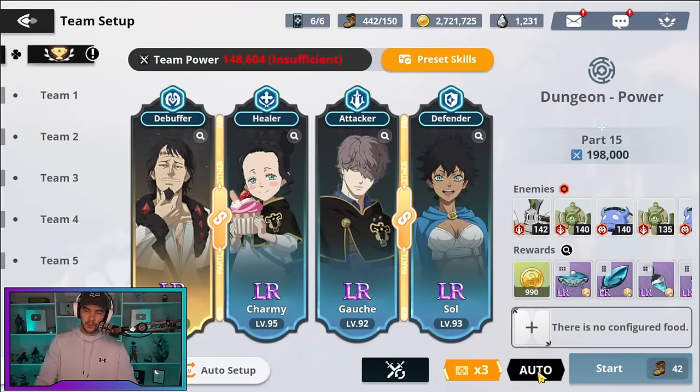We also have the auto button at the bottom. When you activate it, the game will start in auto play when you jump into combat; turn it off and it starts on manual. Then we have the times three option — this is more for when you've cleared something and are farming it. It uses three times the stamina but gives three times the rewards. So if you're at 14 stamina, clicking times three uses 42 stamina — a good way to burn stamina faster and speed up any grind.